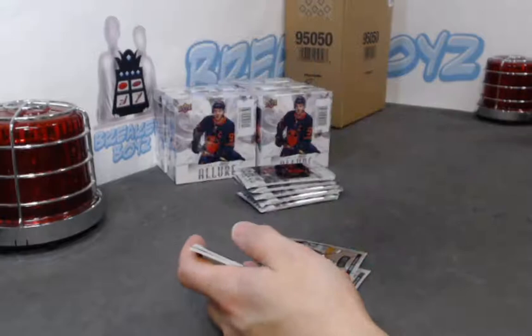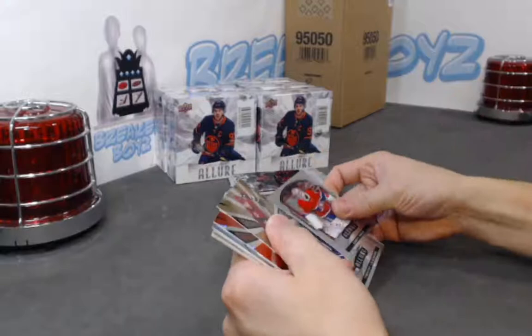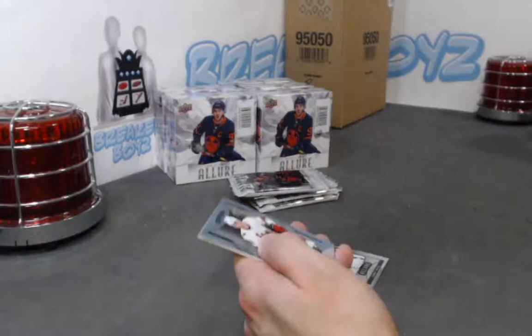Zach Parise flat rainbow, Shesterkin iced out, Zagadulin SP rookie, Korshkov base rookie. How about Lilja grand entrance base rookie? Söderström grand entrance, and double dipping — how about a Söderström grand entrance red with the pulsar background. Morgan Geeky SP.